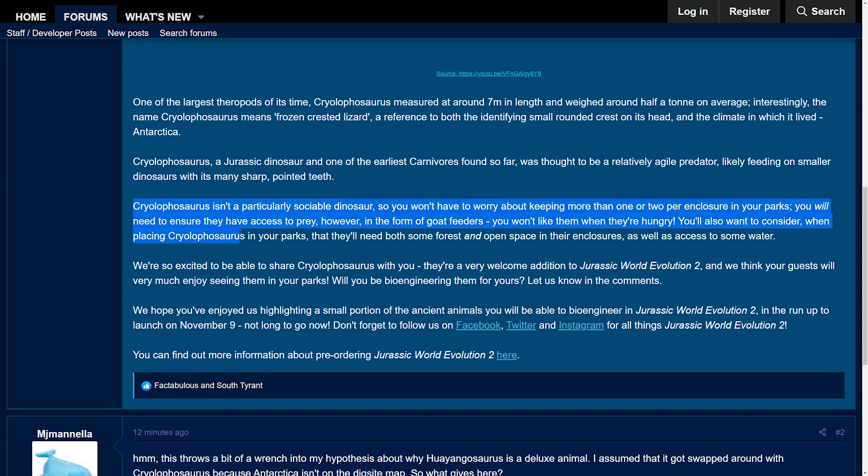You'll also want to consider that placing Cryolophosaurus in your parks requires some forest and open space in their enclosures, as well as access to some water. It's a little bit of a shame that snow isn't a biome brush, but then it would be a bit weird in the desert, right? And will you be bioengineering them? Certainly will. So that is it for the Cryolophosaurus — and that is it for the species field guides for Jurassic World Evolution 2. It's been a fun little journey.